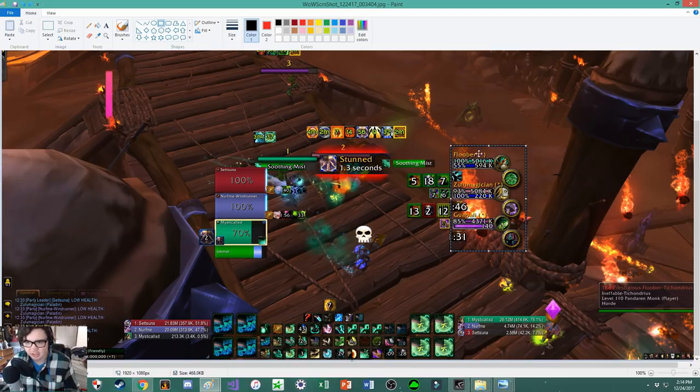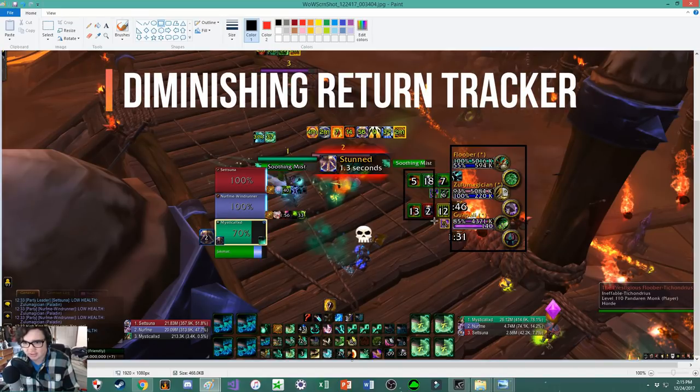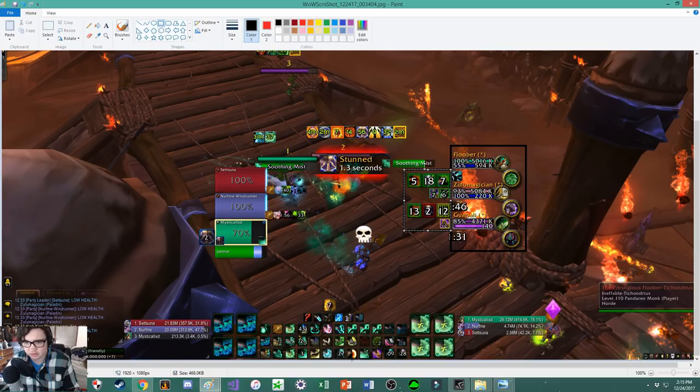This is S Arena right here — just these frames. Right next to it is a separate addon called Diminishing Returns, which shows the different DRs that the players are on. You can move these around; I don't have them in default position because it gets in the way of the trinket, so I put it to the side. As you can see, the pally is on fear DR and the demon hunter is on incap DR. It shows how much time is left on them. An alternative to this would be Gladius, which basically does the same thing in one addon, but I just prefer how S Arena looks.